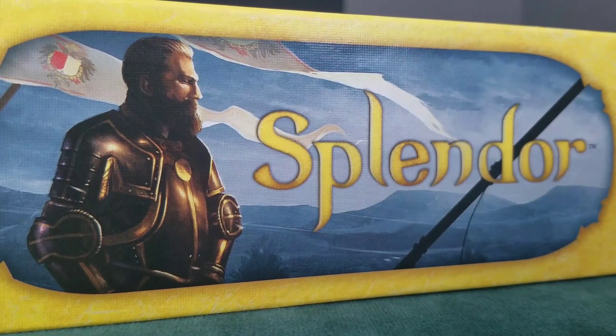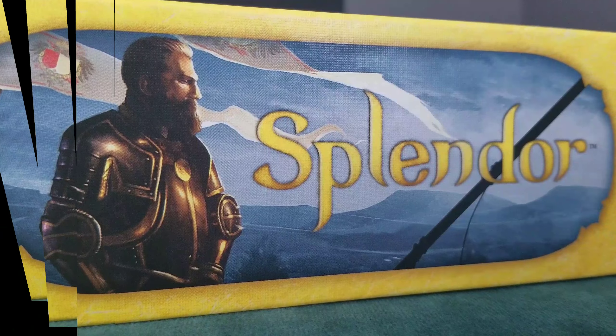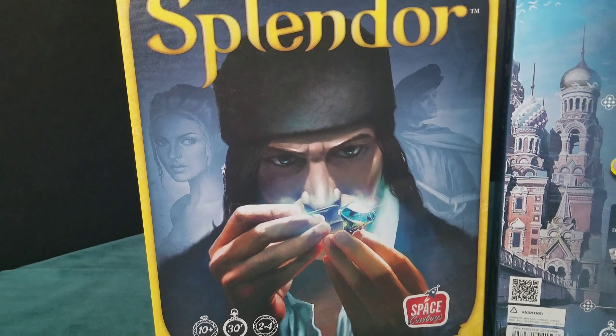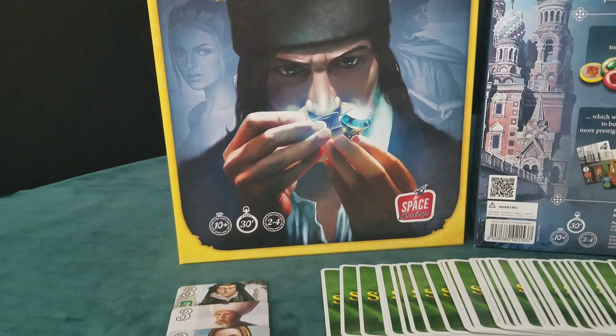Hello and welcome to Games Off the Shelf. I'm Steve and today we're going to look at Splendor. Splendor is from Space Cowboys and is for two to four players, plays in about 30 minutes and is for ages 10 and up.